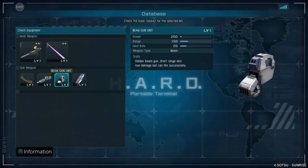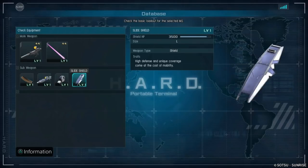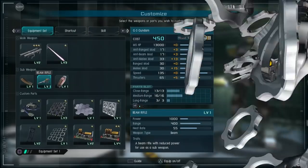This one's pretty cool — the little beam gun unit, little wrist blasters, 200 damage, 150 meters, and 20 heat rate, very cool for up-close work. And then rounding it out, it's got some Vulcans for anti-infantry work. Always good to see those, and then a 3,500-point large shield on there.